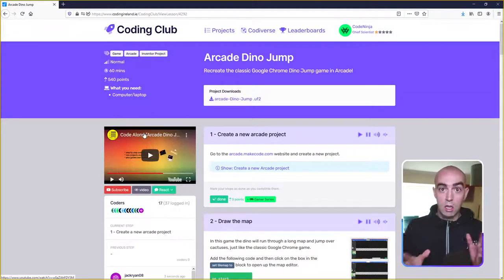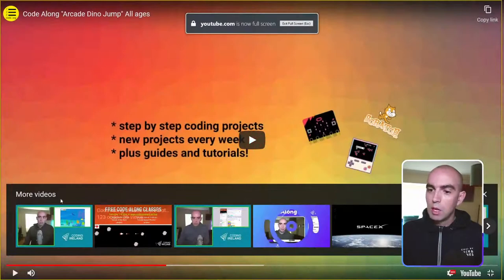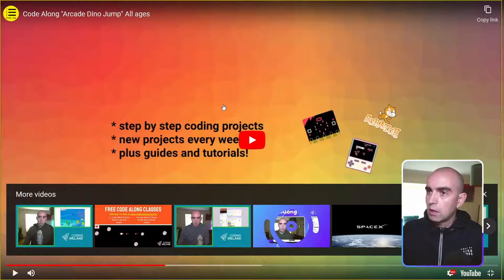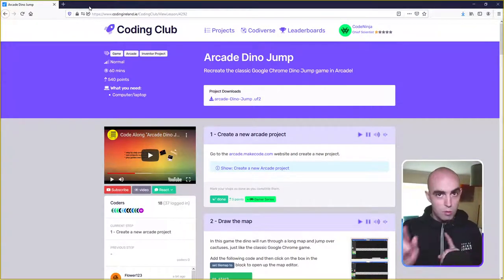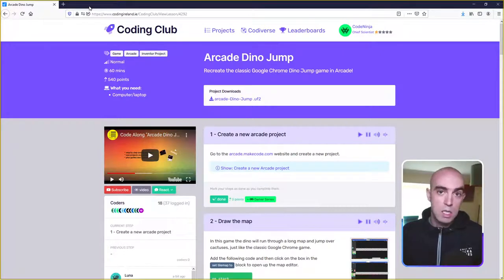Just quickly before we get started, I'll run through how this works. If you're new to code-alongs: you will see me in the YouTube box. I will demonstrate a step — if you want to go into full screen you'll get a nice clear picture of my screen and see the code I add for that step. Then come out of full screen, open your project tab, put in the code, and once you finish the step come back and I'll give you time to do each step.